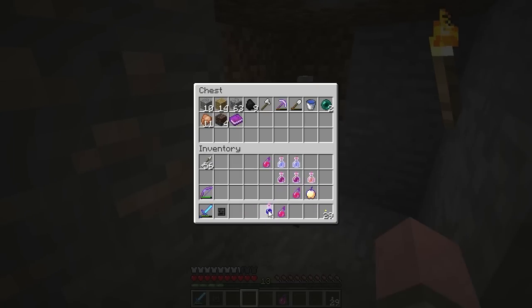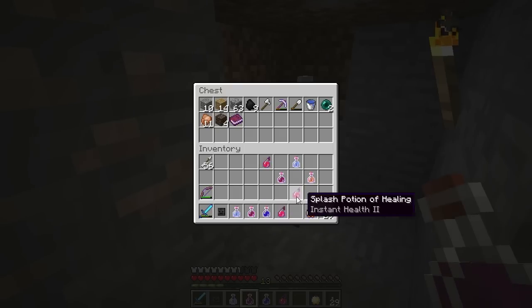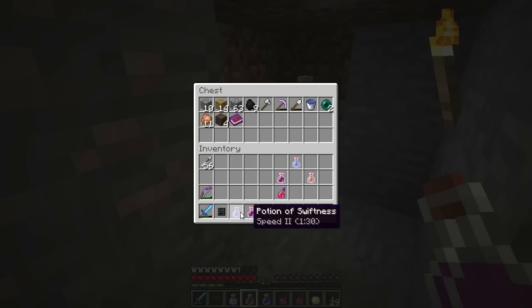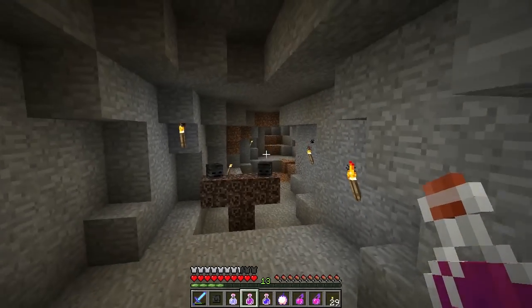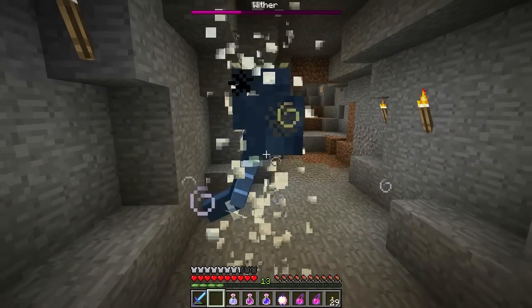Let's go beat him up — he's been beating people up and taking their lunch money, and we're going to give him a taste of his own medicine. I'm going to get my potions ready and my apple. I'm going to drink speed, I'm going to drink strength, and then night vision. I made a night vision potion so we can see, because I know he's going to knock down all the lighting down here. Let's have some health potions handy too. The golden apple has to be eaten immediately. Alright, first let's put the head down — round one!